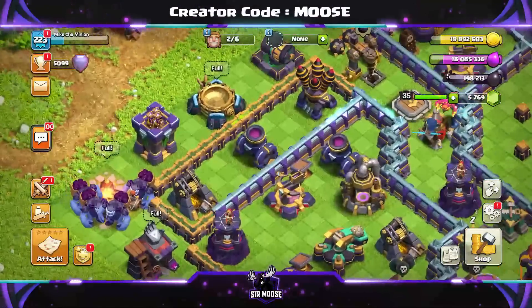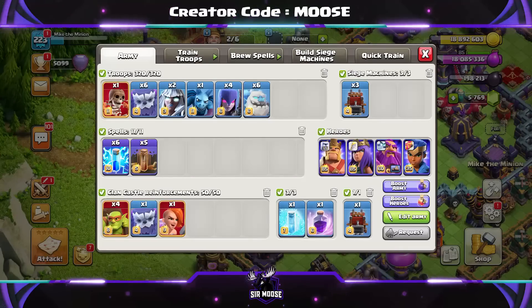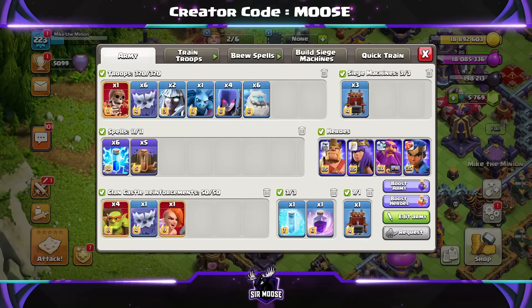Welcome to the channel guys, and today we're going to be checking out a really nice and easy to use Town Hall 15 attack strategy. We've got Ice Golems and Yetis and some Lightning Spells.